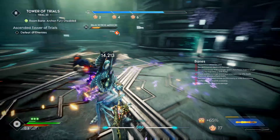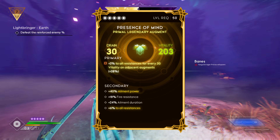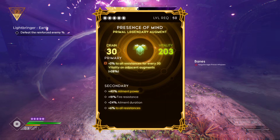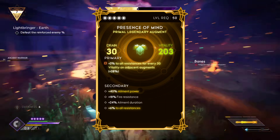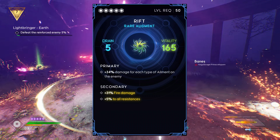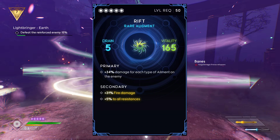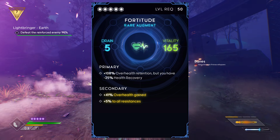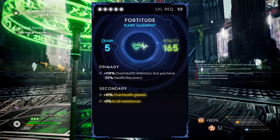Now let's get to the Vitality Augments. Of course, we're going to need Presence of Mind — this gives us a boost with our resistances, which is how we got them that high, especially since we're using the Kaida. For secondaries, you want Elma power, Elma duration, and resistance to all. Our next Vitality is Rift — we don't need to dive too much into that, it just helps with our damage. Secondaries there are fire damage and resistance to all. The last Vitality is 42, which we need for survivability, with secondaries of over health gain and resistance to all.